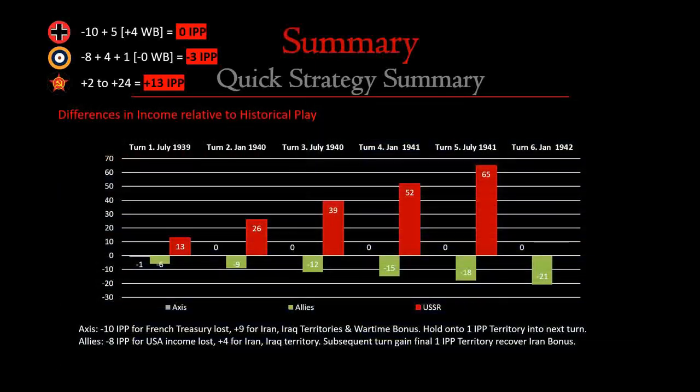Differences in income relative to historical play: Germany lost 10 bucks of French treasury but picked up 9 bucks for Iran, Iraq, and the wartime bonus — net -1 on the first turn. Since they held one IPP territory into the next turn, they broke even by turn 2. The Allies are down 6 on turn 1, then -3 each turn thereafter. The Soviets, playing it at 13 IPP per turn, are 13 ahead on turn 1, 26 ahead on turn 2, 39 on turn 3, 52 on turn 4, and 65 on turn 5. Keep in mind the Soviets also get a 1 IPP discount for every unit placed on the board once at wartime income, so by Barbarossa at turn 5 you could put another 65 militia on the map you wouldn't otherwise have had — that's massive.